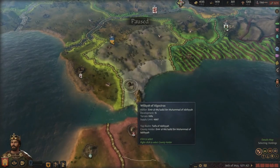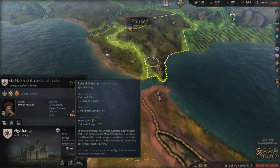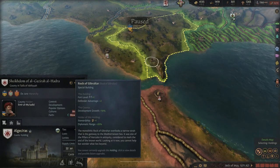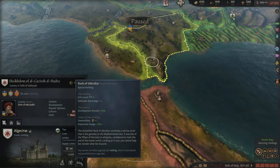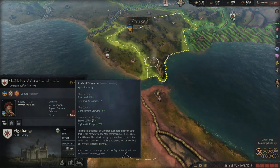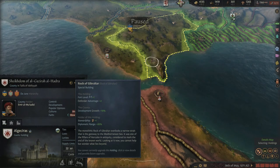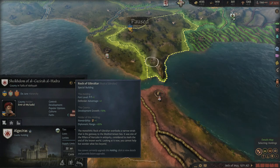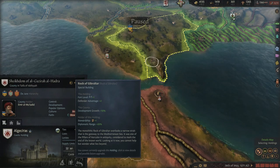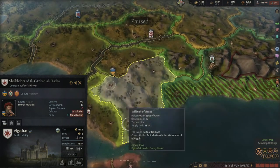Let's start with our first one: the Rock of Gibraltar. I actually think this is one of the most interesting ones in the game for reasons that aren't really obvious. The stewardship bonus of plus one and the diplomatic range bonus can be very useful for getting certain achievements and for grabbing extra cultures or doing interesting culture merges. It also gives a defender advantage, a fort level boost, and 10% dev growth — you could turn this province into quite a nice capital province with a bit of work.